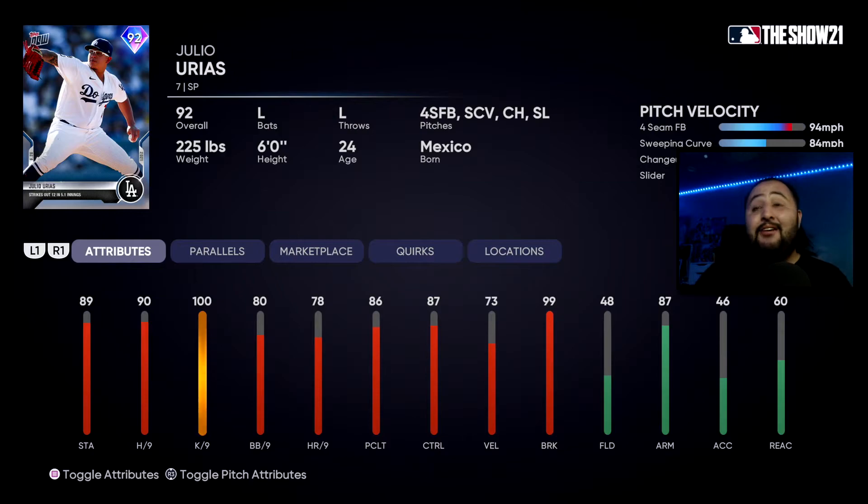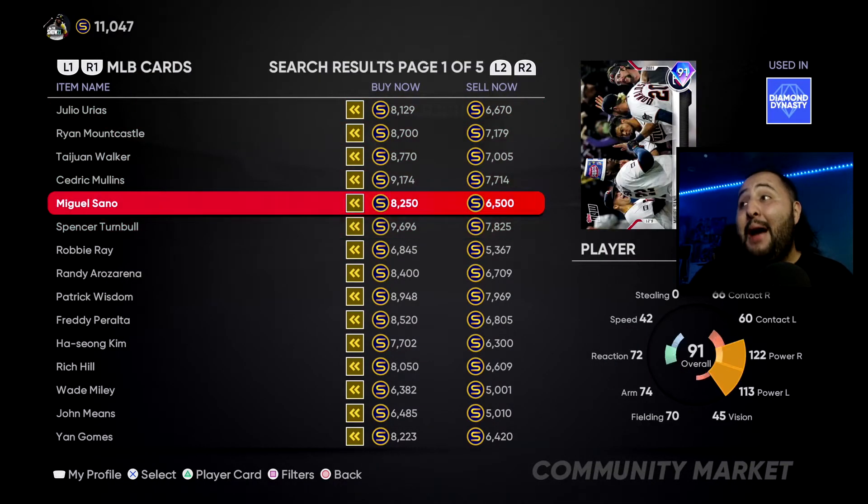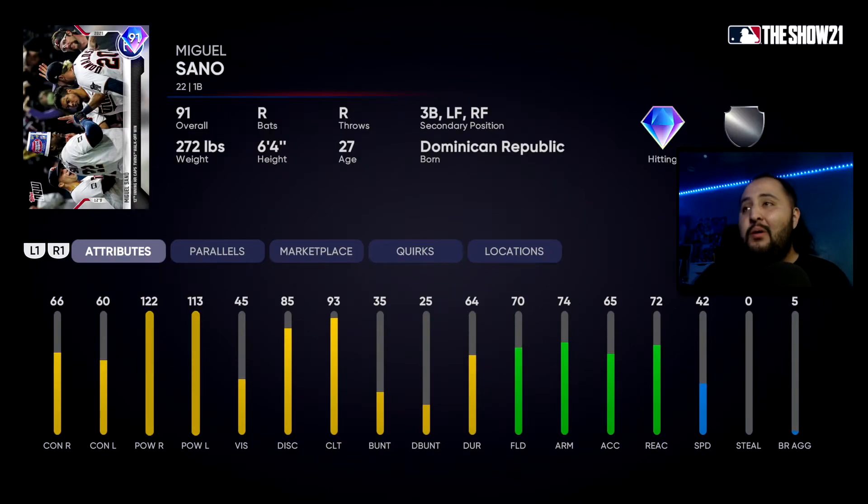Urias has 100 strikeouts per nine, 80 walks per nine, 87 control — which is decent. 73 velocity is kind of weird since he does throw hard, but he has 99 break, so that sweeping curve and slider are going to have a lot of movement. Julio Urias is a solid choice — one of my first choices — but he's going up against a powerhouse in Miguel Ceño.